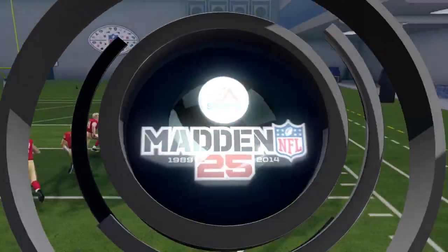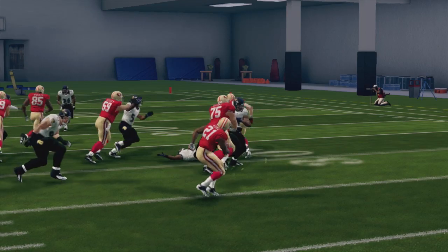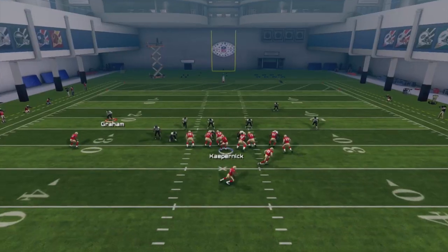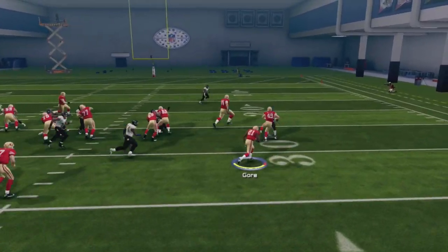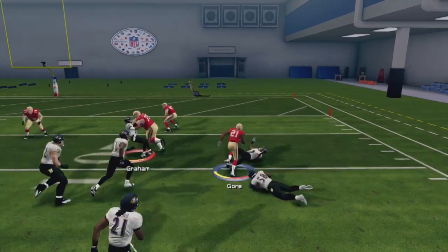For example, if you want to use the precision modifier to pull off a precision juke, you need a 90 juke rating to be able to unleash the move. The precision modifier can be activated by holding L2 on PlayStation and L Trigger on Xbox. Any ball carrier can pull off these moves, not just running backs.